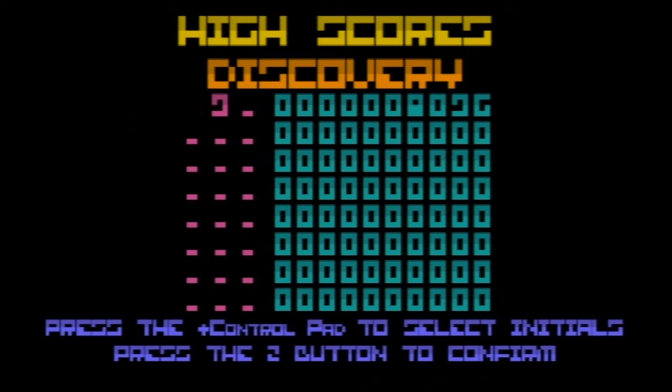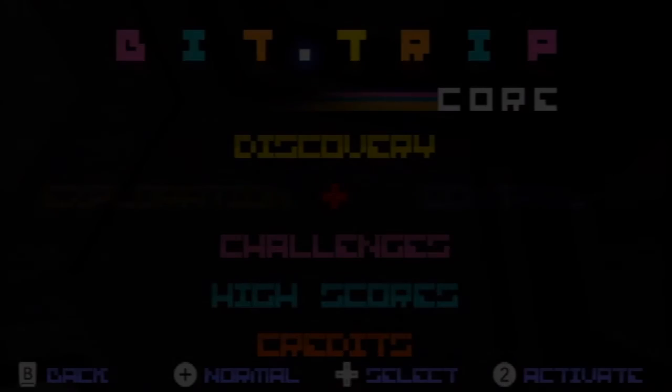We can enter our name now. If you can read this funky text you can enter your name. It reminds me of playing an arcade game, and I really love modern games that have old-school feels. Even if the gameplay is modern, if you give me an old-school feel — like entering my score on a high scoreboard in a pizza parlor — it just makes me want to play more.